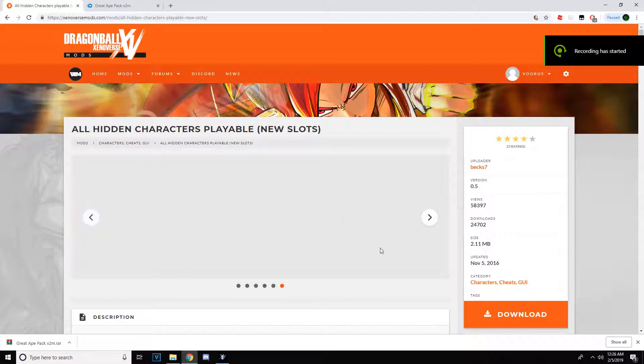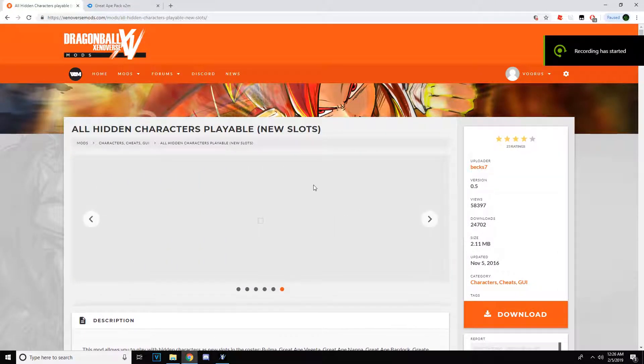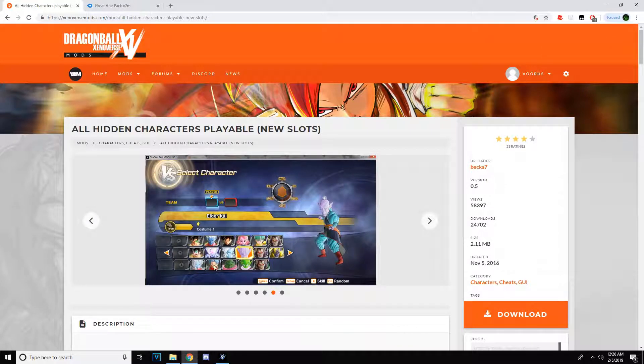Hey guys, if you're having any trouble with this download — you want to download all hidden playable characters — basically this adds all these people. You could get an all-character unlocker, but that doesn't include the hidden ones, obviously, like Elder Kai and the rest of these. I'm sure you guys already had all these.